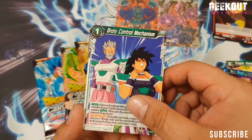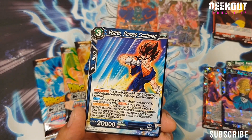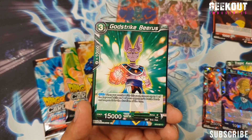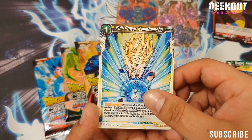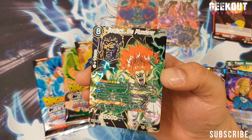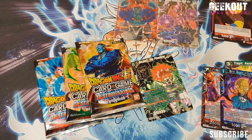Quick Shift Majin Boo, Broly Control Mechanism, Super Shenron, Spirit Sword, Vegito, Powers Confined, Tragic Awakening, Dependable Saiyan Trunks, Dawn of Evil, God Stroke Borus, Hercule Smoll, Full Power Kamehameha. Nice — Special Rare: Bojack the Plunderer. Again, that's three hits.